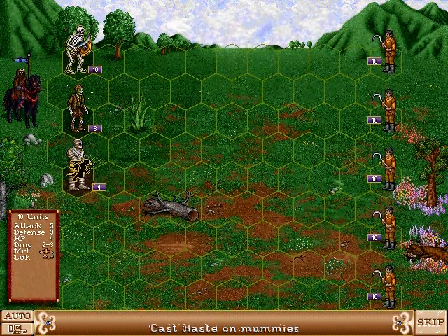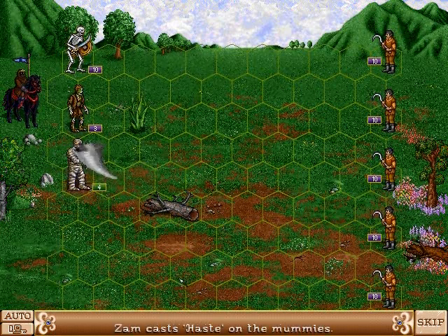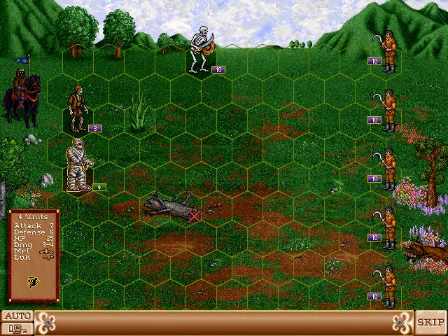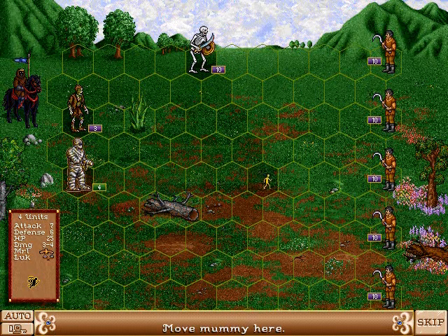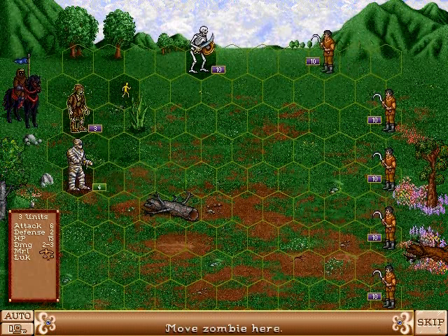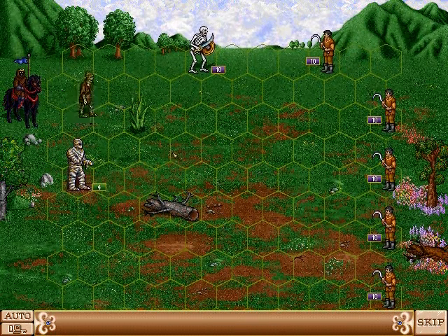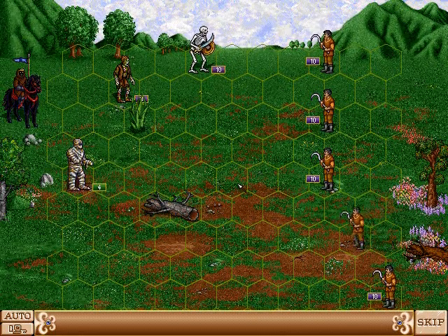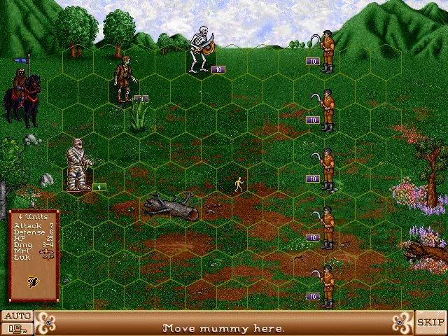You only get to use the hero once per turn. In this case, we're going to cast Haste on our mummies. The combat screen is laid out with hexagons. The flashing unit is the one that is currently under control. You can either skip their turn, or move them or take an action. Here we walked our zombies, which don't have much movement, so we only got to move two hexagons.